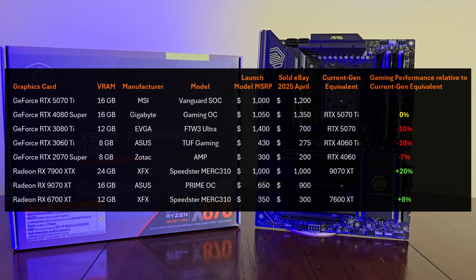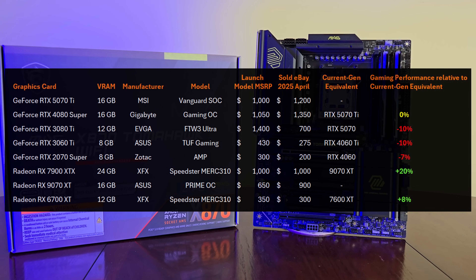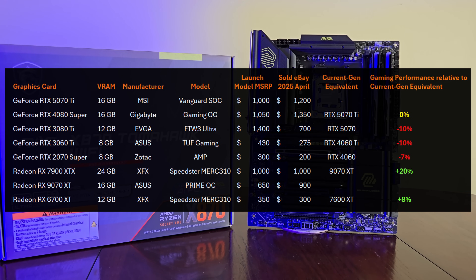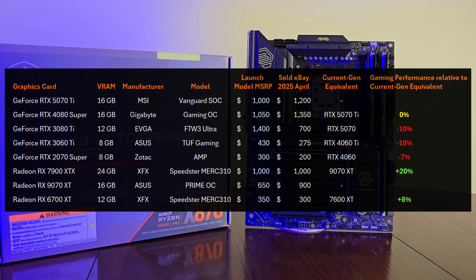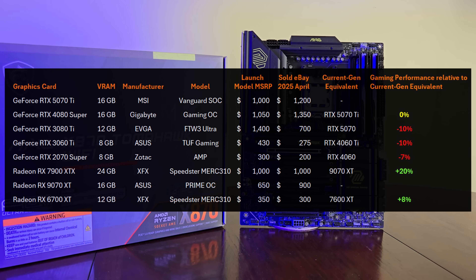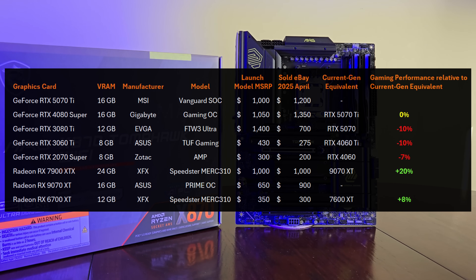This chart quickly shows the graphics cards I'm testing today. It looks like eBay pricing has already dropped $50 to $100 since last month for the 5070, the 4080 Super, and the 9070 XT, but I do not recommend buying new cards at scalp pricing through private sale.